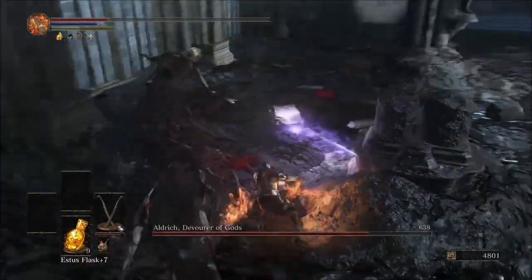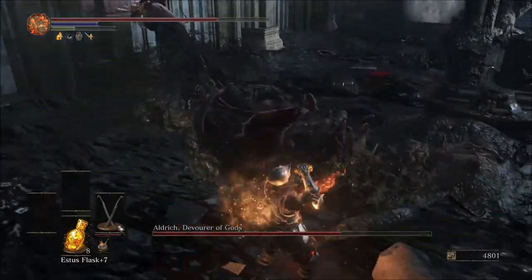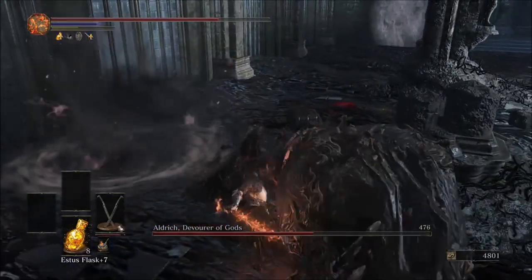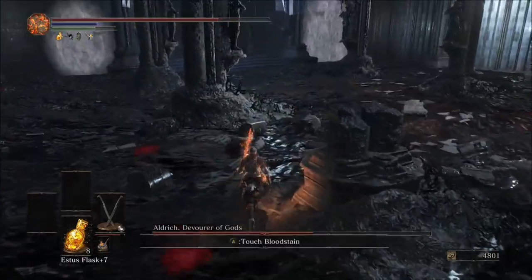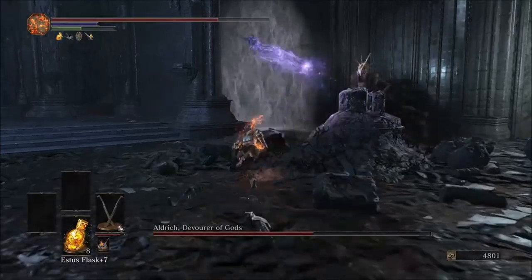Just go ahead and start smacking him around. Eventually he will stick his staff back into the ground — get a couple more quick hits in — then he's going to the opposite side once again. Still in first phase right now, so should be good.